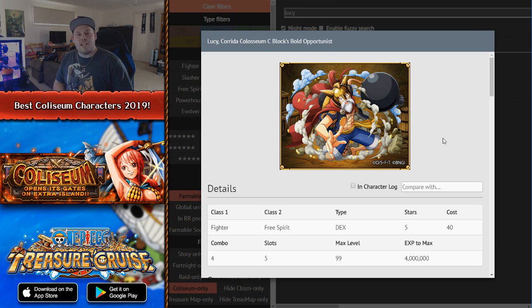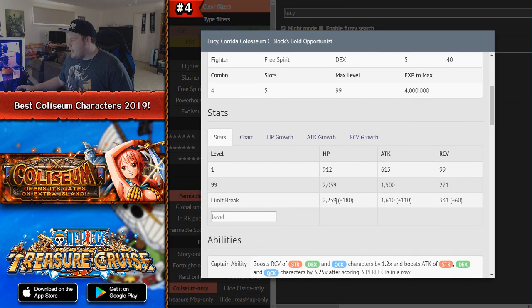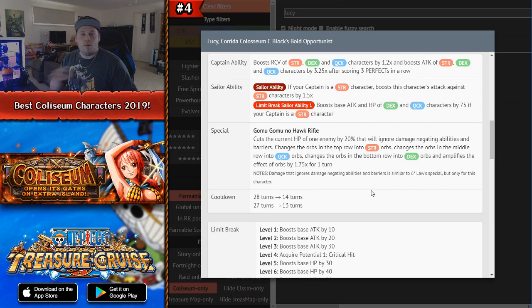Number 4 is Coliseum Lucy — it's been nearly a year since his release and he's still this high on the list. He is a DEX Fighter Free Spirit character with really good attack value. His captain ability boosts recovery of STR, DEX, and QCK by 1.2x and boosts their attack by 3.25x after 3 perfects in a row. You can partner him with Legend Lucy or run him as a sub on a Legend Lucy team, which works exceptionally well.